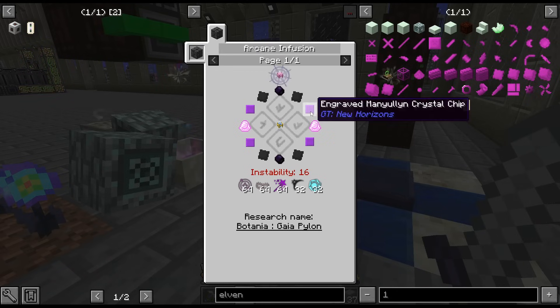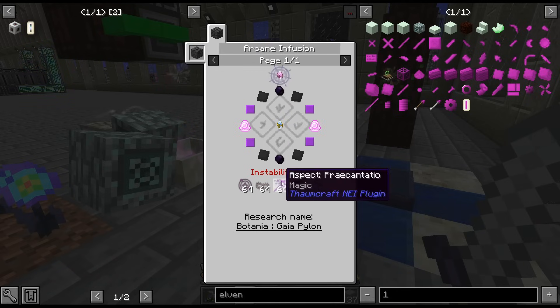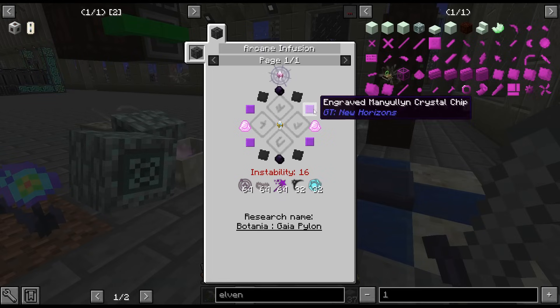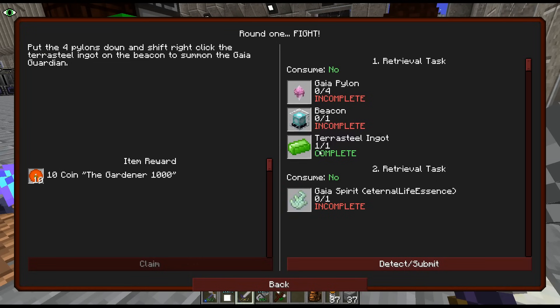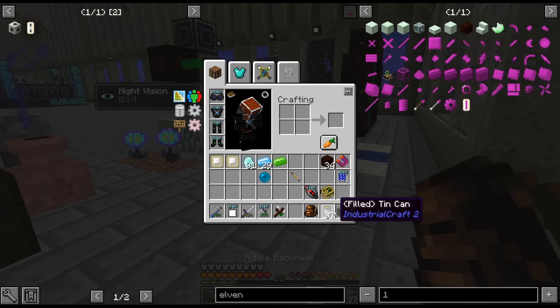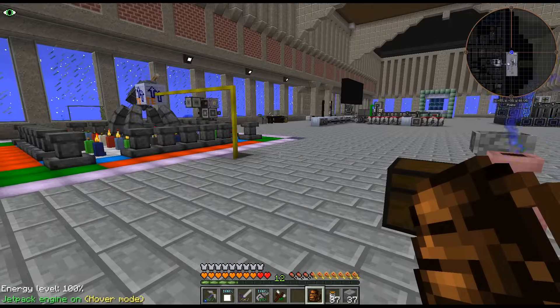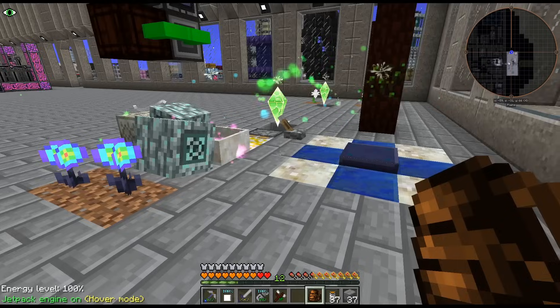Beacon, Gaia, Pylons. Charge and Void Metal caps are kind of annoying, but the rest of the stuff is actually... We only need the one Terra Steel. And then we can go fight the... I feel like I'm going to die, but my armor's not that great.